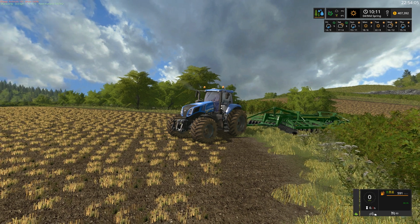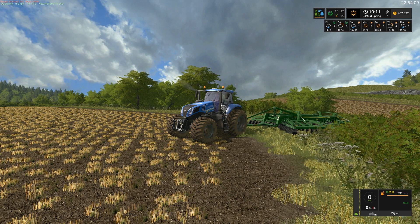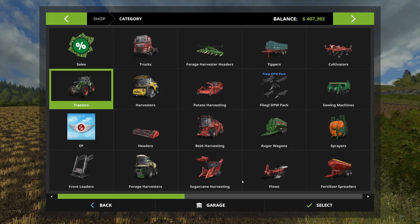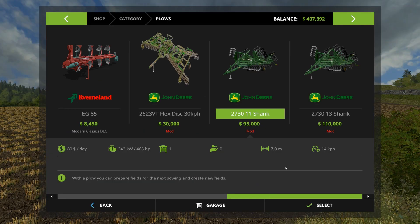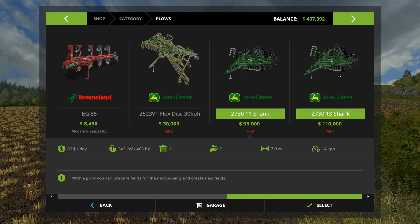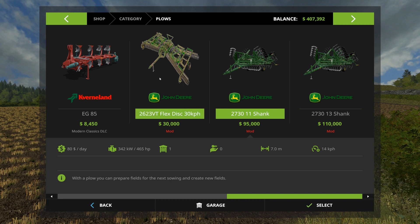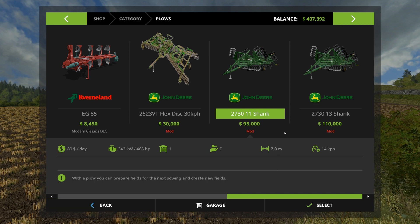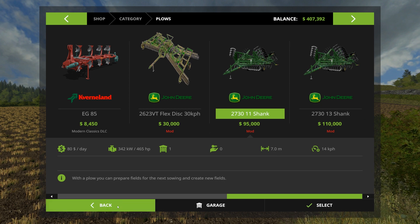So firstly you can see we've bought a new New Holland — a T8 Evo — and we've also got a John Deere Colty Plough. It's a 2730 11-shank. We've got two available: an 11-shank and a 13-shank. So we've got rid of the flex disc and we've got this. This thing does both ploughing and cultivating at the same time.